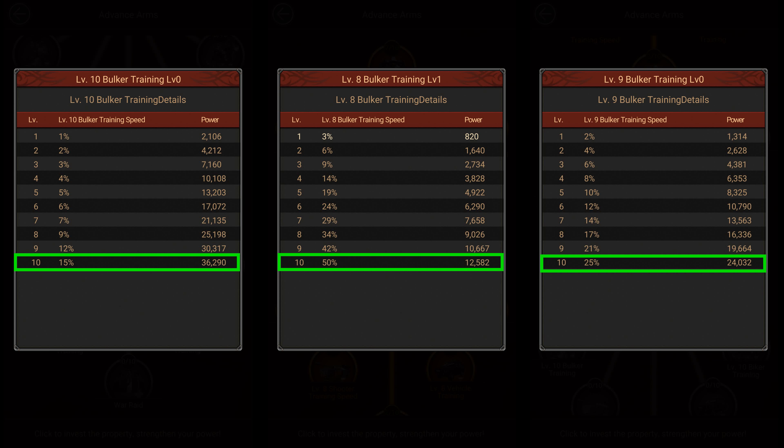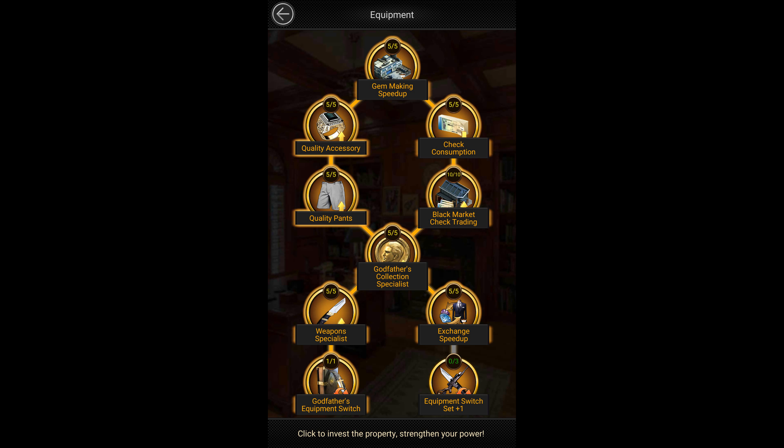If you're planning to rush to mansion 30, you can ignore the tier 7 and tier 8 investments and focus only on tier 9 and tier 10 once you unlock them, as those are the troops you'll be using in the long term. Apart from crew capabilities and advanced arms, you can also get a slight increase in training speed if you max out the investments that improve your equipment attributes, if you have equipment for increasing training speed.